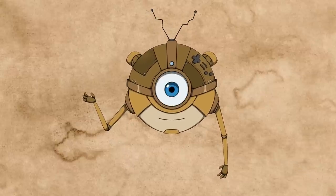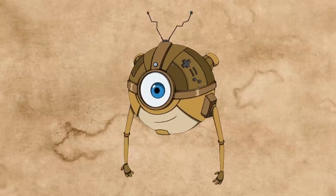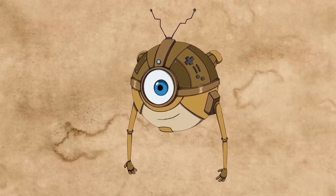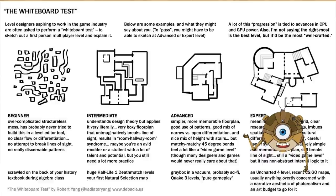But back to FPS maps. How do they give us those fun combat encounters? Luckily, we have a pretty famous level design challenge that's made its run in game designer circles, and it outlines how FPS maps are made. This is the whiteboard test by Robert Yang. The idea is that when recruiting a level designer, you ask them to create an FPS multiplayer map, explain how that map flows, and what kind of gameplay it creates. Robert Yang then gives us a bunch of axes to analyze how good that map is.